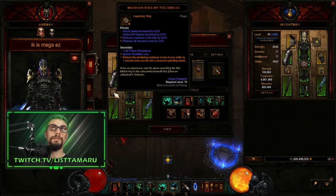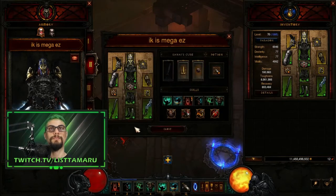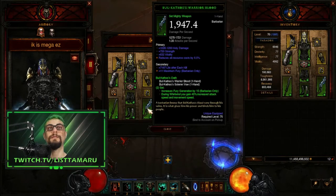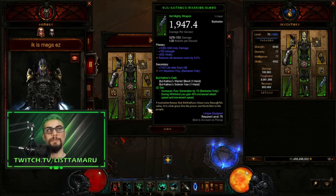An Obsidian Ring of the Zodiac is not necessary but it helps out a lot. The Bul-Kathos weapons are also necessary for this, because we're going to run a Whirlwind variation of it, which makes it super easy. The swords give us 15 fury per second, and when we're spinning with the Royal Ring we get attack speed, which increases our damage, our regen, and our movement speed.